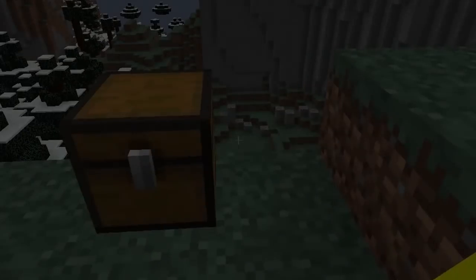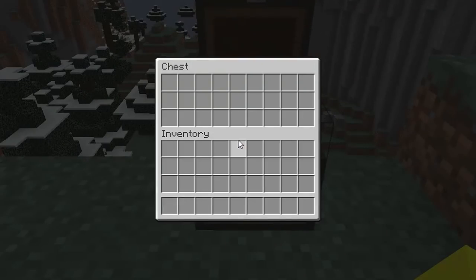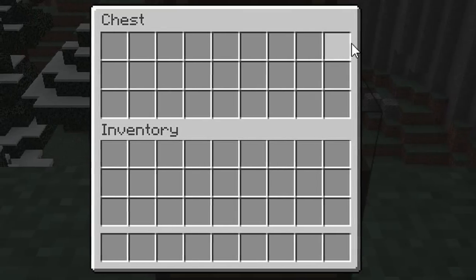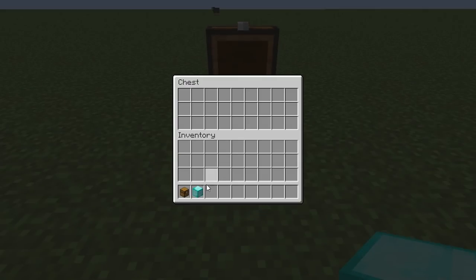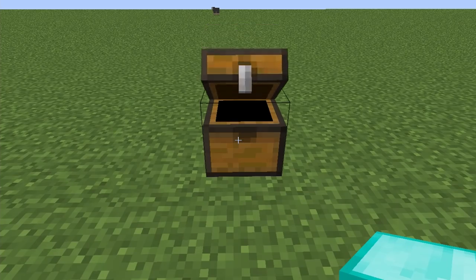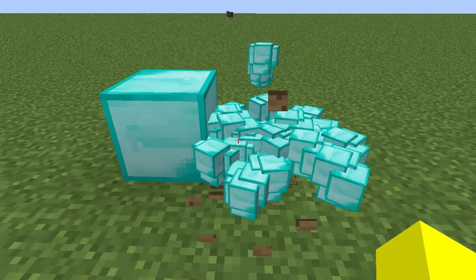Well, no. You could easily increase this number by 124,000 times. A chest can fit 27 stacks of items. By doing this, you're filling 1,728 blocks in one block, increasing the value of your island to nearly 2 trillion coins.